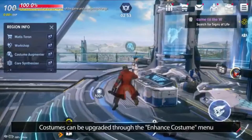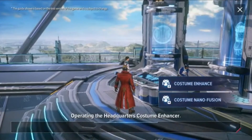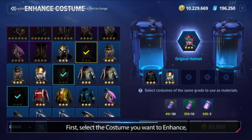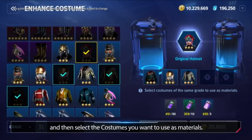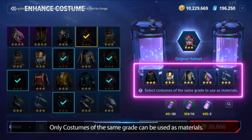Costumes can be upgraded through the Enhanced Costume menu located at the Omega Flight Headquarters. First, select the costume you want to enhance. Then select the costumes you want to use as materials. Only costumes of the same grade can be used as materials.